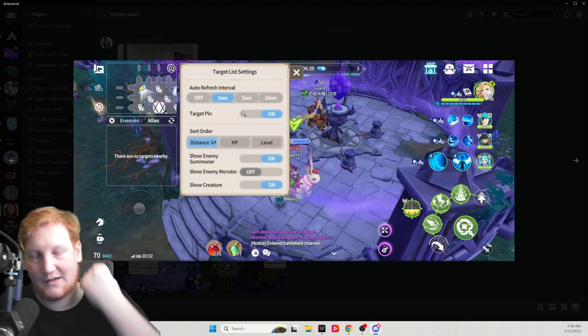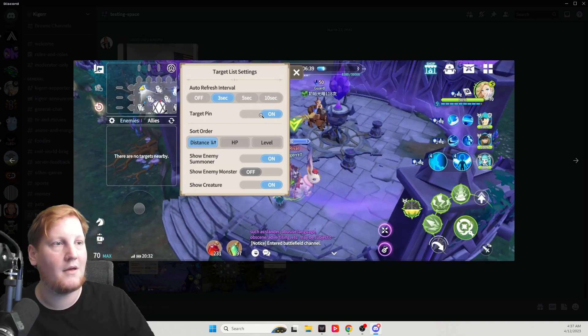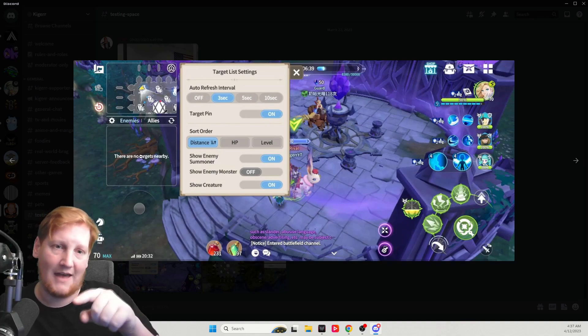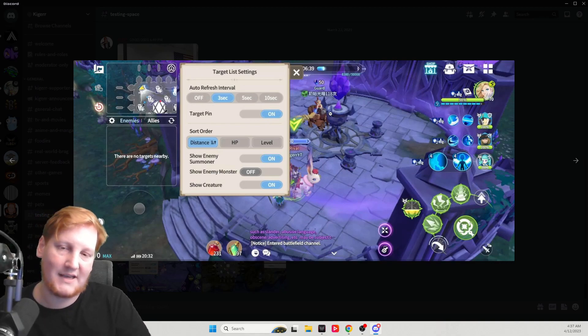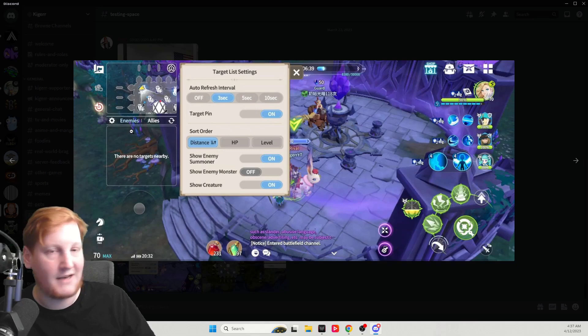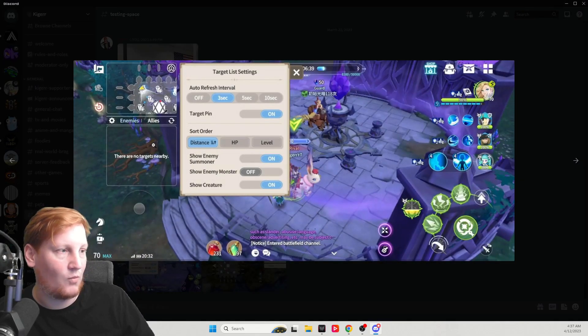When you click Settings, the targeting list comes up. Ideally, depending on your team, most people will want to kill the enemy summoner first. You want to set it to auto-refresh every three seconds — if you turn it off it won't refresh, but at three seconds the list of enemies and their range will update automatically instead of requiring you to tap the screen.